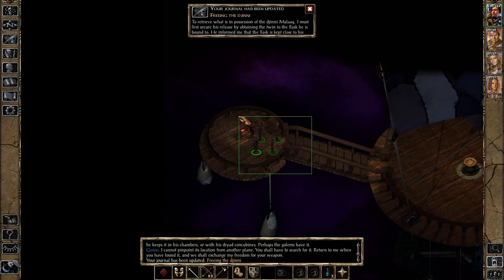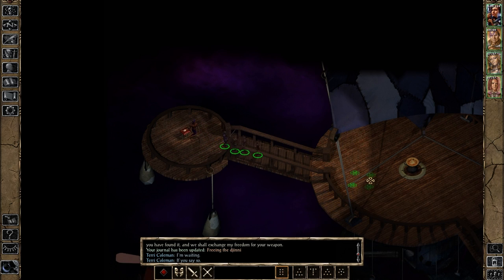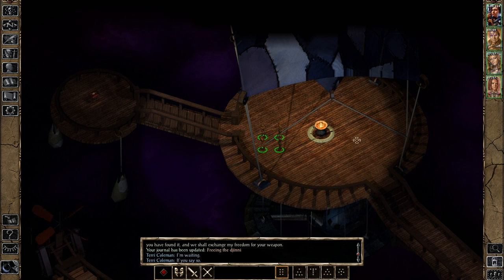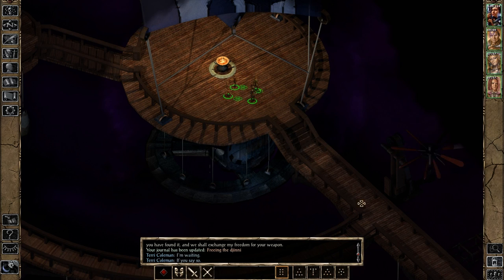How do I secure the means of your release? This flask is unbreakable as long as it remains apart from its twin — the real flask. You must find the original flask and bring it back to me. Once it is within my grasp, I can break the enchantment and be freed. He will keep the flask close to himself — perhaps in his chambers, with his dryad concubines, or the golems have it. You shall have to search for it. Return to me when you have found it and we shall exchange my freedom for your weapon. We have a quest — we need to free the Djinn!